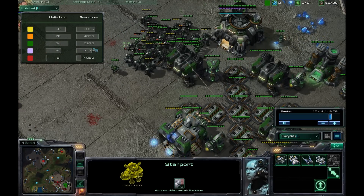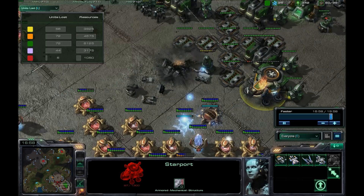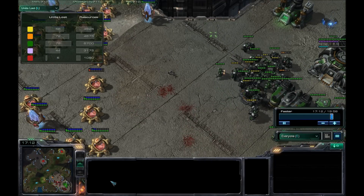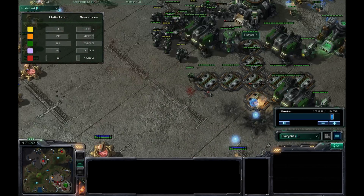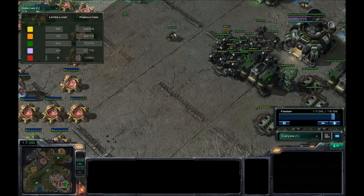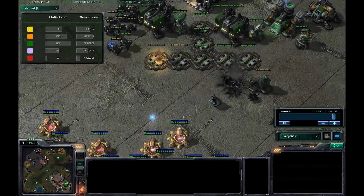He has 5,000 resources worth of units lost — that's pretty bad for him. And his starport is gone. The last computer is generally the one you will not be able to focus on because it's hard, and one of them is eventually going to get strong. But as long as you've subdued all the others and you're going ahead with this concave — don't build lone cannons too far out because they'll take them out. Just sort of creep into his base with cannons.